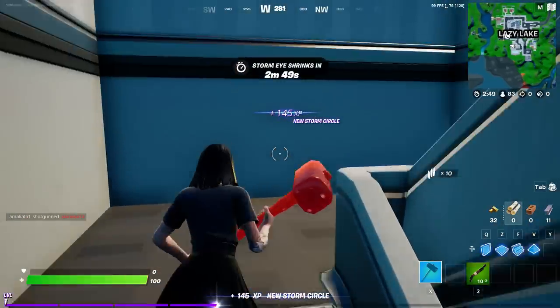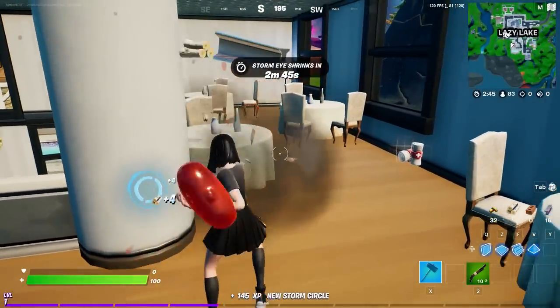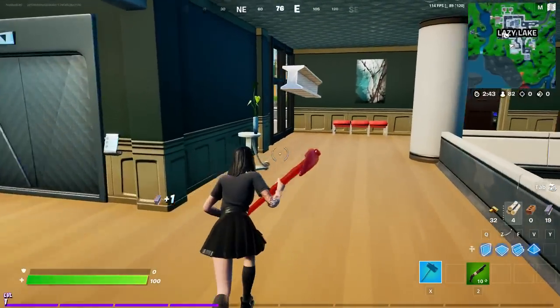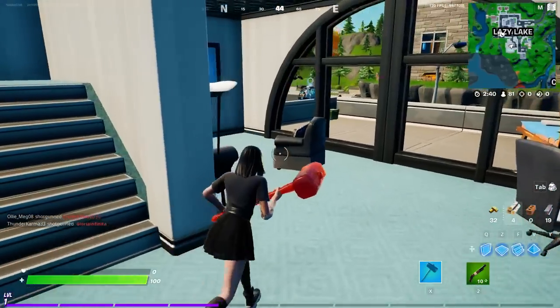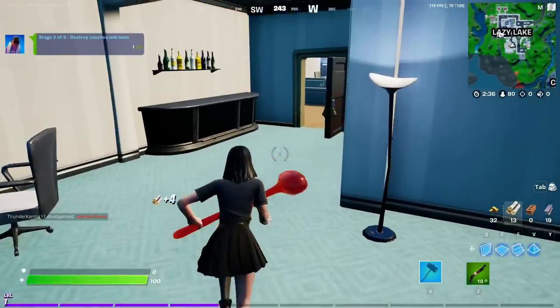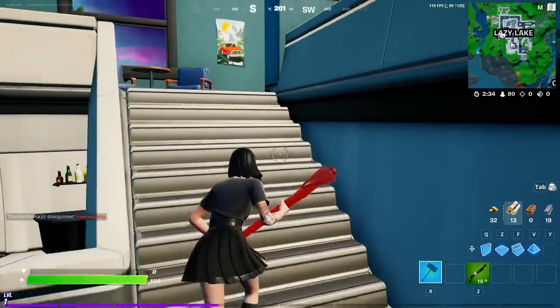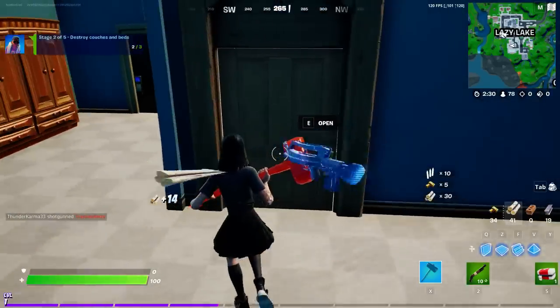I need to do some research and see if these are the same for everyone, but I don't think so because these are supposed to change in just a few hours. We have chairs — I don't see couches and beds in this house — but there's some couches. You can see we destroyed two out of three, I need one more. Here is a bed — let's grab some loot as well.